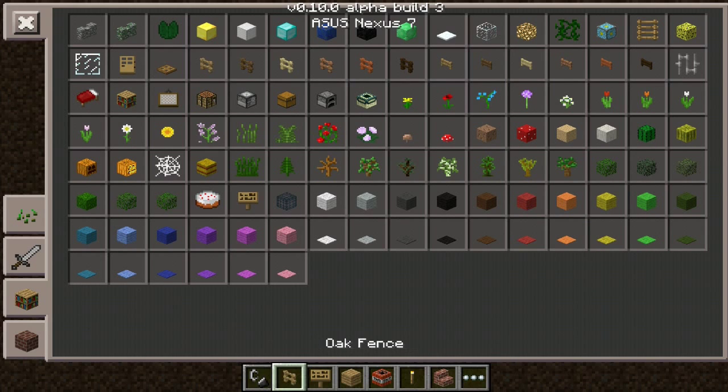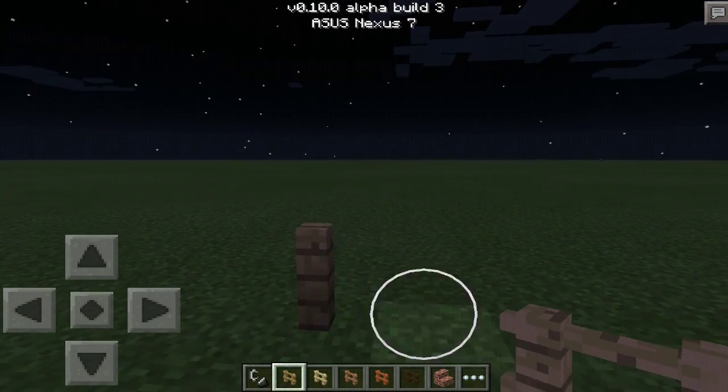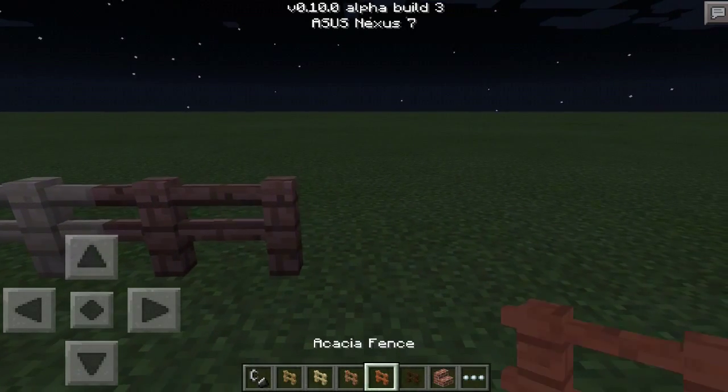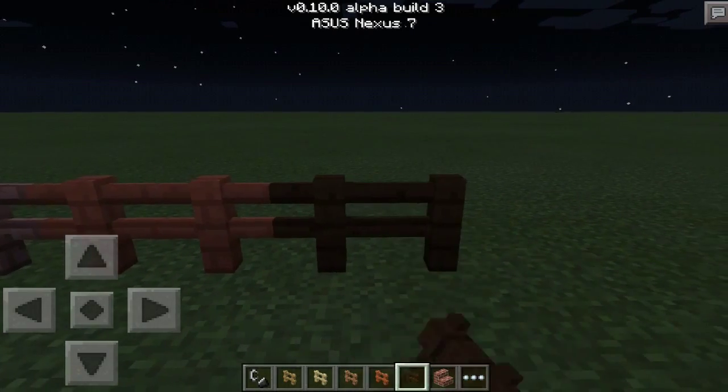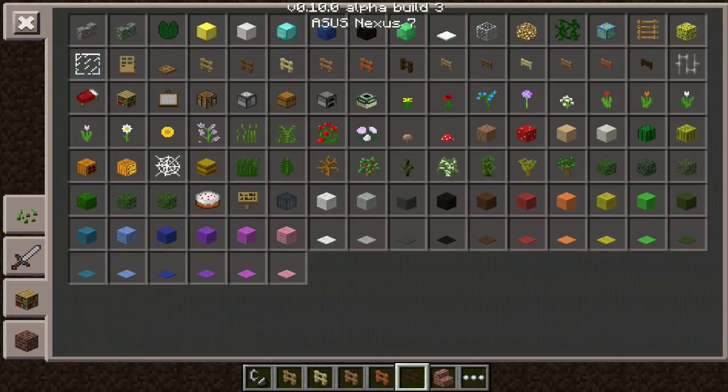The first item is new fences — as I'm tapping them, there's new fences. There are also new fence gates. You can see: this is an old fence, this is birch, this is jungle, acacia, and dark oak. That is what's new for the fences.